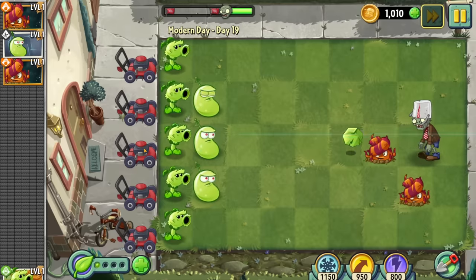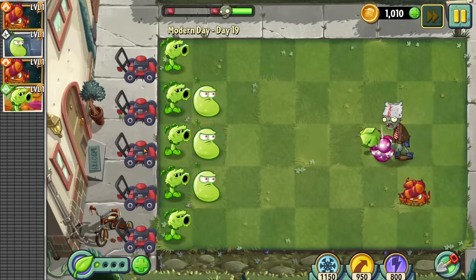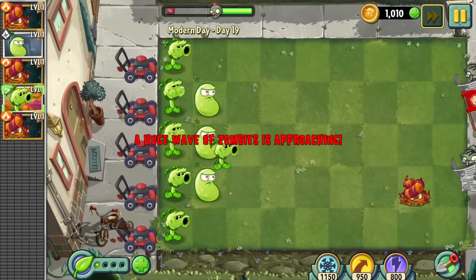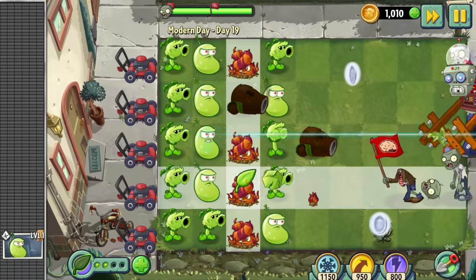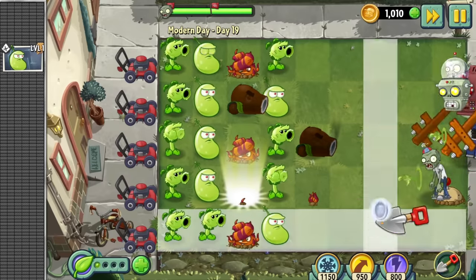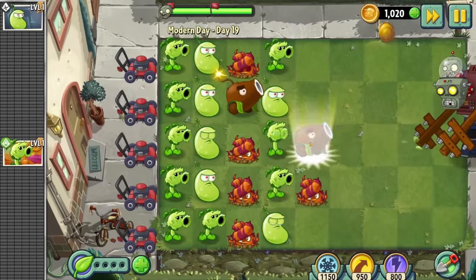Day 18 is also a tutorial for the most confusing plant in the game, the escape route. Visually I assumed it was like the tangle kelp but for land, so I used it that way, and to my surprise it started spawning random stuff. I only learned that it can swap its position while I was editing this video. You can't drop a mechanic that different to any other plant in the game at the very end without saying anything and expect people to just figure it out.